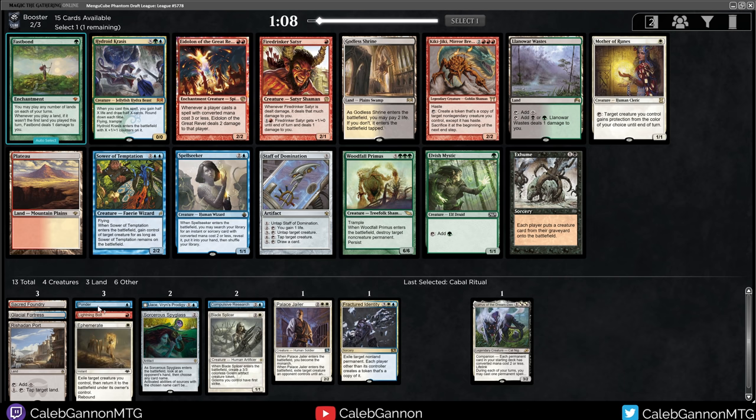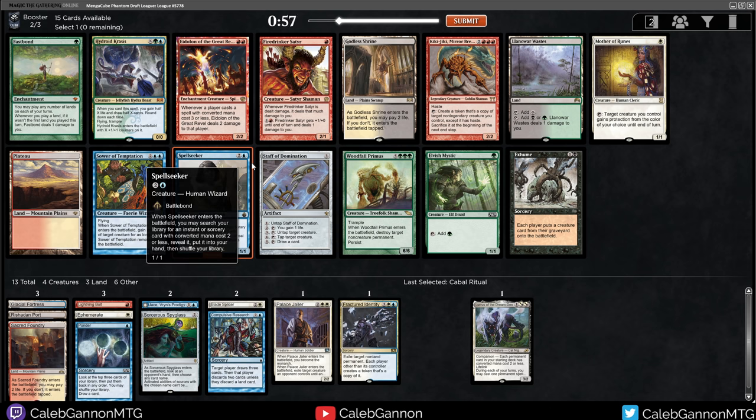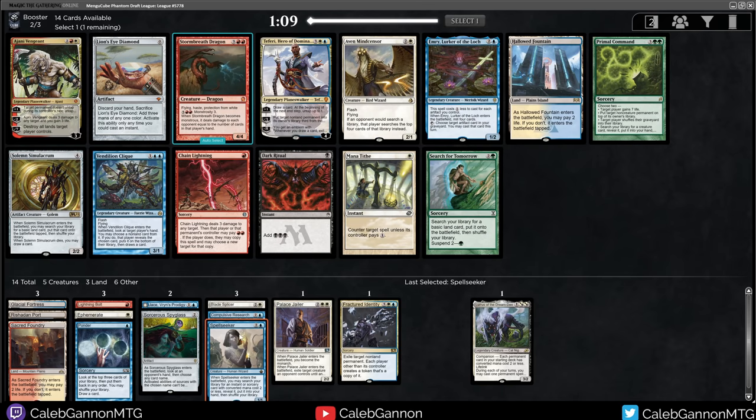Spellseeker can grab Ephemerate, and then you can Ephemerate Spellseeker - so that's definitely something. Mother of Runes is something we would like. It has a decent chance of coming around because it's not guaranteed someone will be in white. I think we're going to try and get Spellseeker, and then either Mother of Runes or Plateau on the wheel. Spellseeker for Ephemerate is a very, very nice play.